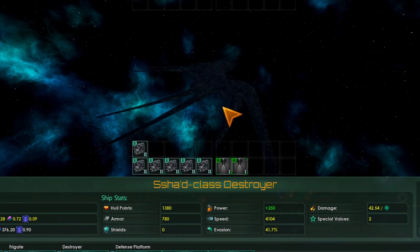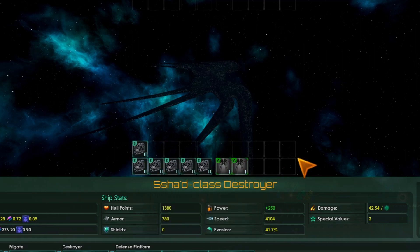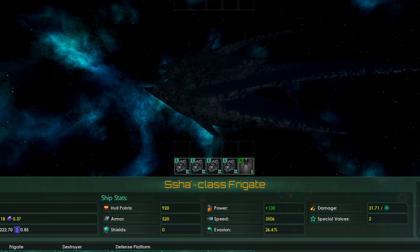Here we go, here's our destroyer. Let's go ahead and grab this. And our frigate — I'm just going to go with that.